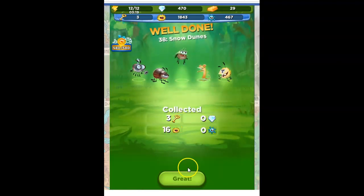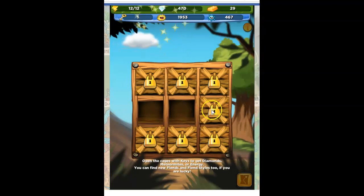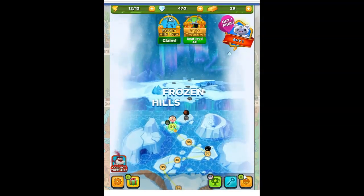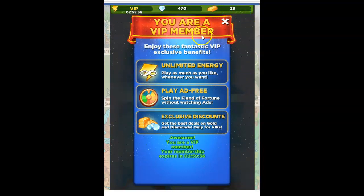I collect my three keys, only 16 Meteor Mites, but that's okay because I get Meteor Mites here, and also I get prizes at the end of these special event levels. So lots of Meteor Mites there. Let's go on to the entrance — we are going to claim Metal Challenge 5, 580 out of 580 medals. My reward is three hours of VIP membership. You are a VIP member — enjoy these fantastic VIP exclusive benefits. Unlimited energy — play as much as you like whenever you want. So for three hours, I get unlimited energy.